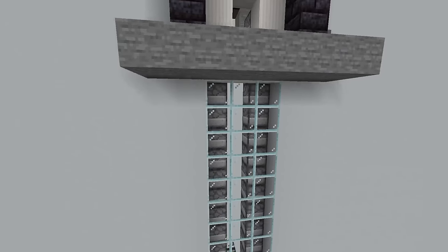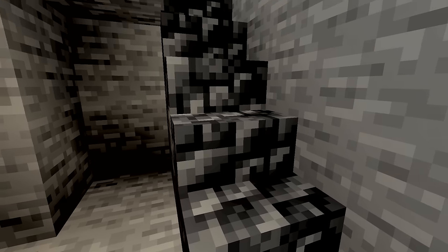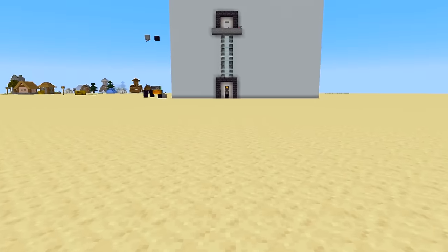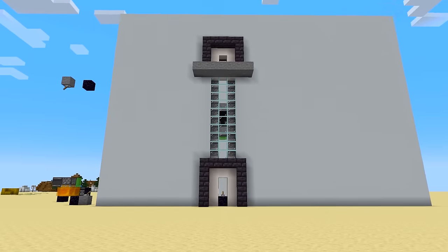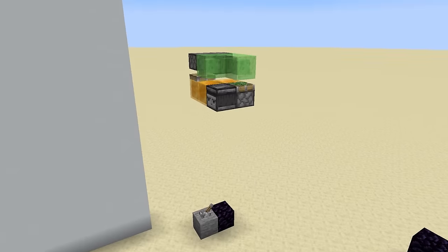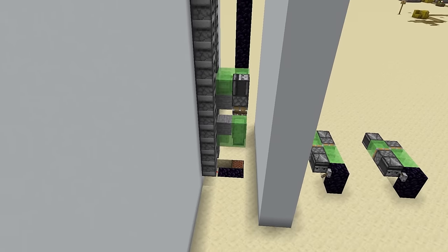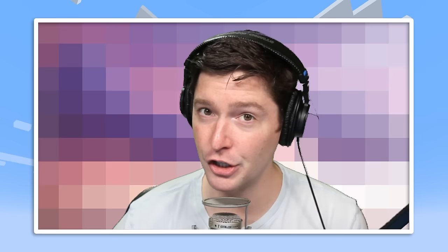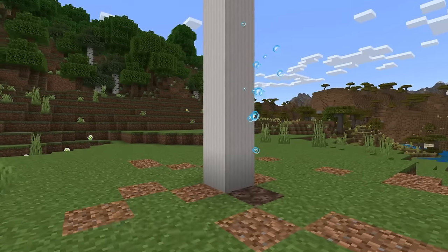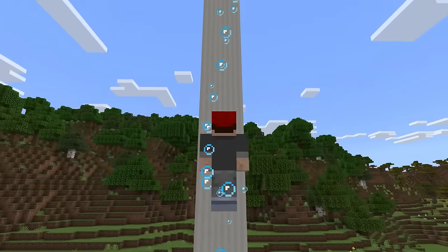Today we are going to be taking a look at Minecraft elevators, for when boring old stairs won't cut it. Elevators are here to take you from one floor to another with ease, and you can impress your friends with your amazing building skills. We're going to be covering all sorts of different types, including crazy piston redstone designs and simpler ones using bubble columns. Bedrock edition actually gets a special thing here too, which comes later in the video.